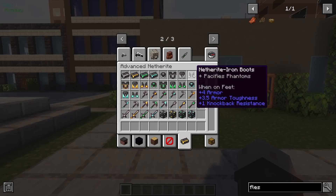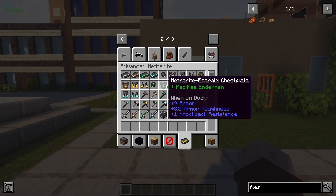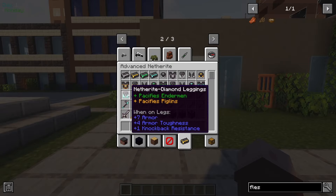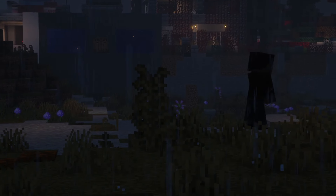Advanced Netherite adds new sets of netherite gear made from other vanilla ores such as iron, emerald, and diamond. These new sets of advanced netherite can be applied to tools and armor and can grant effects such as increased mining speed, higher drops, and increased armor strength.